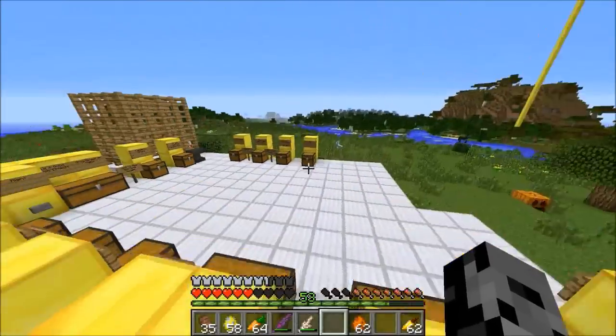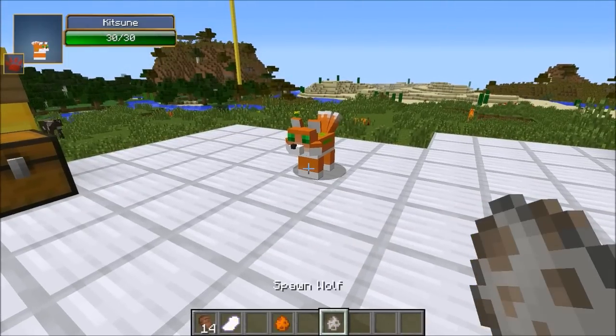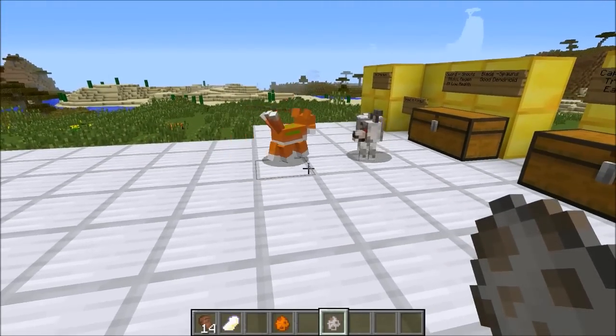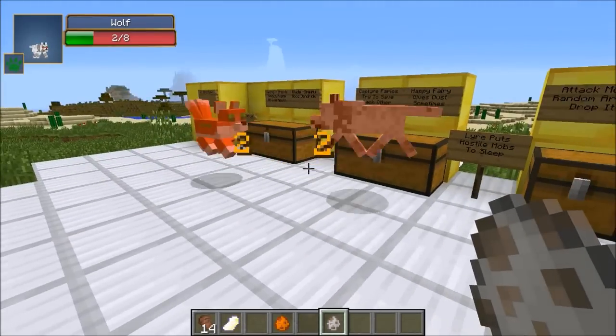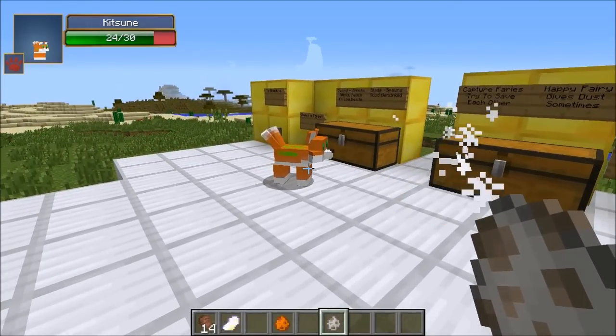Another thing about the Kitsune: it really doesn't like wolves at all. So if you have a wolf pet, probably don't put it next to this because the Kitsune actually goes after and tries to kill it. The Kitsune is stronger than a wolf, so your pet is going to die a horrible death.